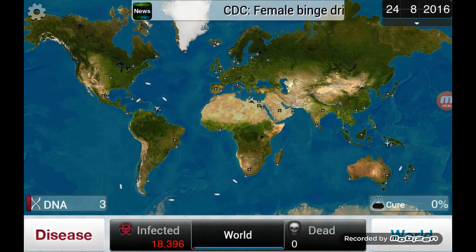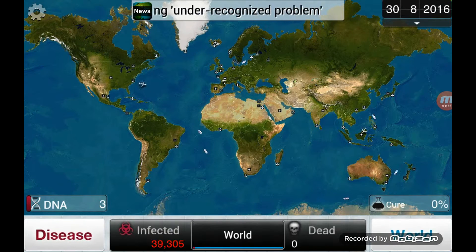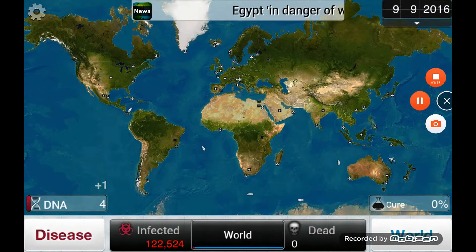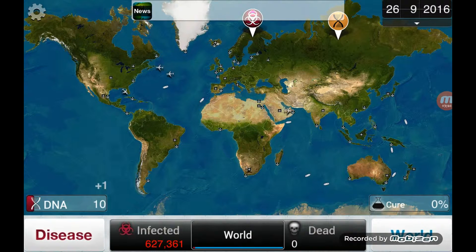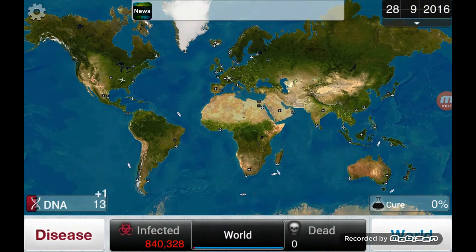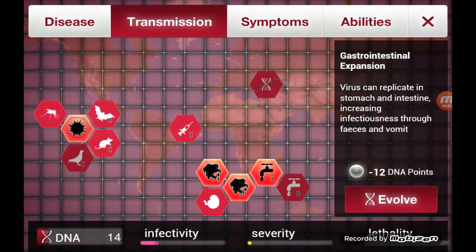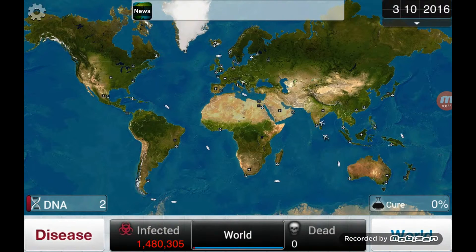I'm gonna go ahead and jump cut to the point where this starts speeding up a little bit faster, and I will see you guys then. Alright guys, I'm back — it's starting to spread a little bit, so this is good. I can start getting those DNA points in. Let's see, transmission — I need to upgrade that. There we go. So far so good. Russia seems to be getting infected pretty quickly.